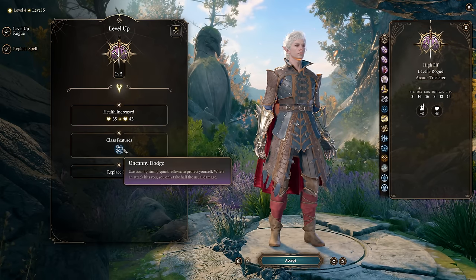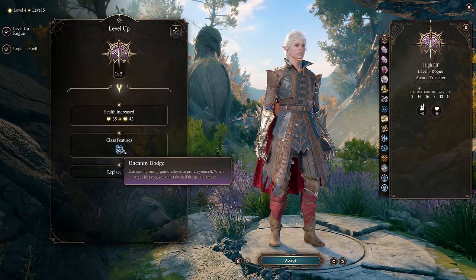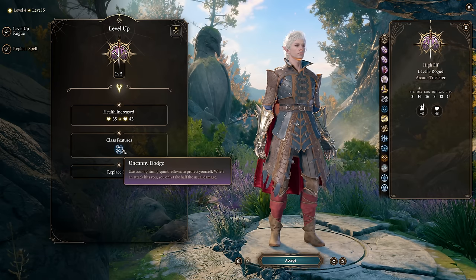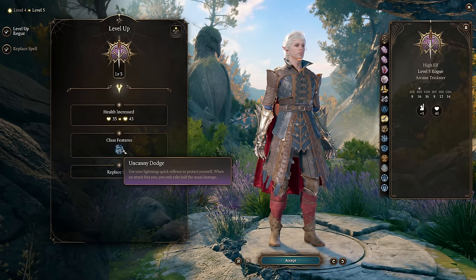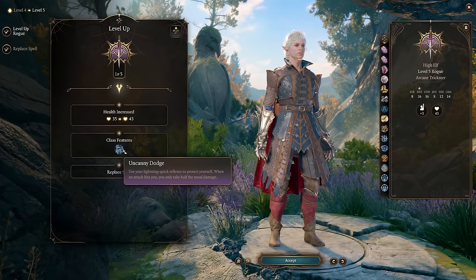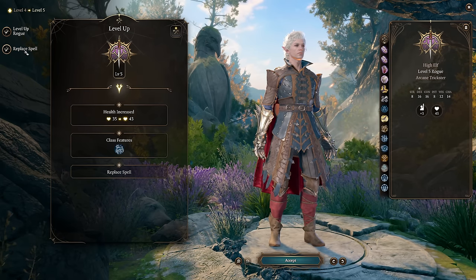At Rogue level 5, your Sneak Attack goes up to 3d6 and you also get Uncanny Dodge — a passive ability that uses your reaction to halve incoming damage when you are hit. You can combine this with Blade Ward to take one quarter damage from any physical damage attack, including magical attacks that deal slashing, piercing, or bludgeoning damage. If the attack could be blocked by Shield, you take zero damage; if not, you take half damage. Almost every incoming attack is doing significantly less average damage to you.